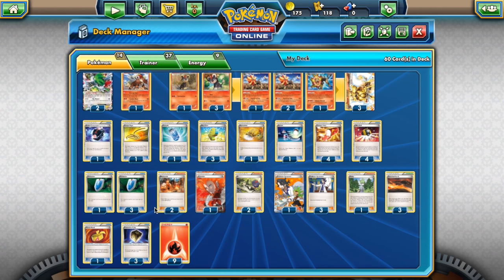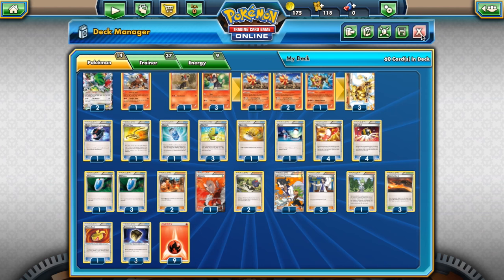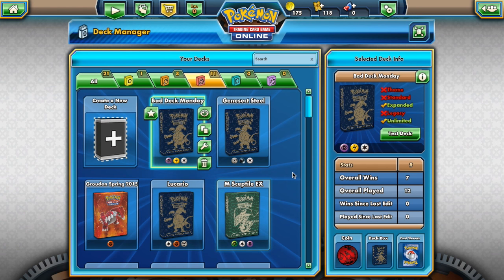Stuff like Protection Cube and Muscle Band are rotating. We have Fighting Fury Belt, so that's not a huge problem, but the rotation really does hit a lot of decks hard.